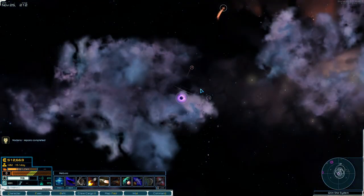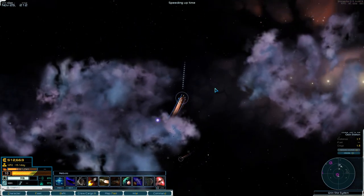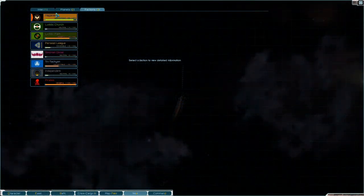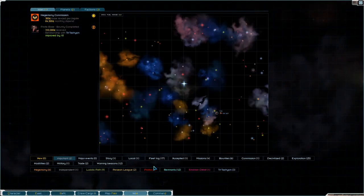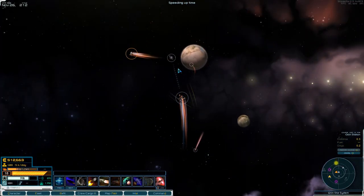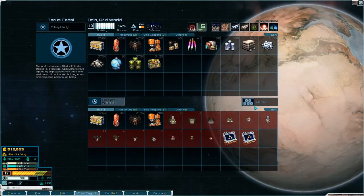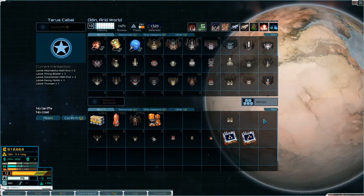That's a mercantile convoy. Let's head to Odin. There are no threats around, so that's good. All righty — storage, let's put all of this stuff in here.